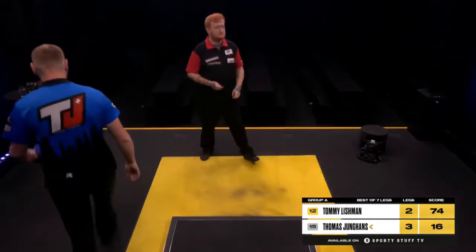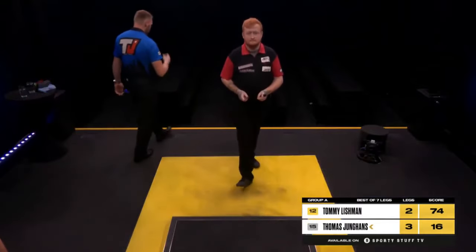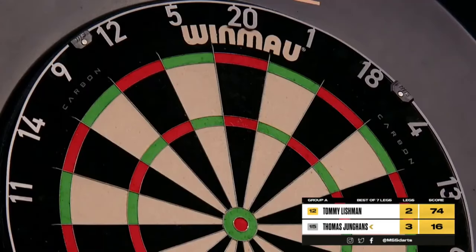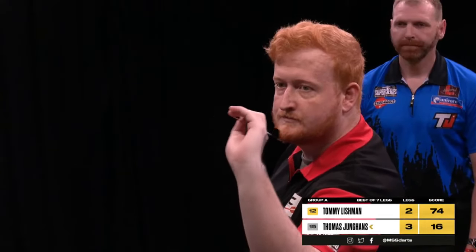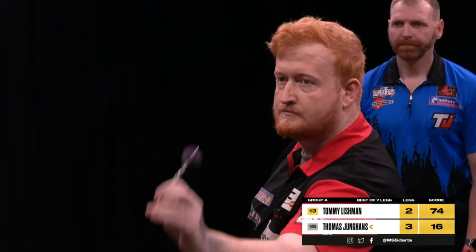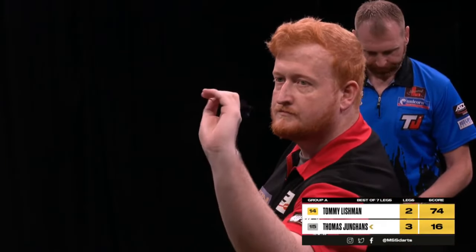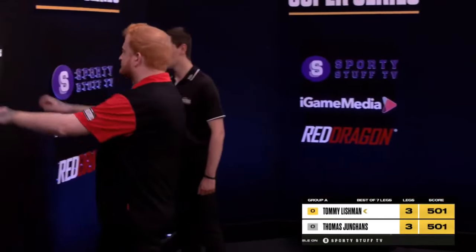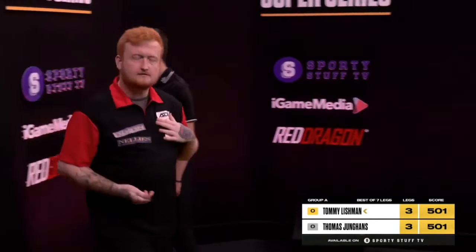Earlier from Belmont. Tommy requires 74. We get plan B from Junghans to leave double eight for the match, if indeed he gets a chance. Game shot on the sixth leg. Tommy Lishman — a little bit of spirit there from Tommy.